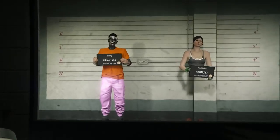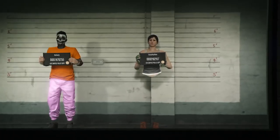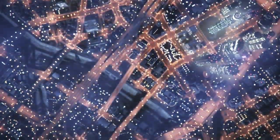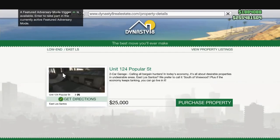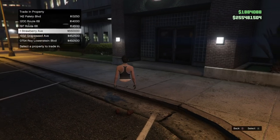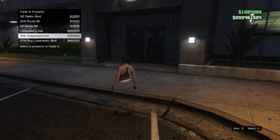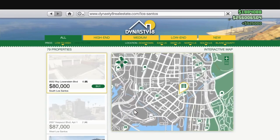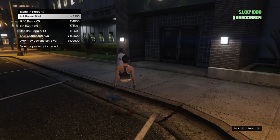Now that we've set up the entire male character, or first character in this case, switch over to your second character, which is our female in this video. Once I pick her, it's going to load me in, and then we're going to have to set up her apartments and her CEO as well. I'm actually going to show you guys how much you make the second time around when you do this glitch.